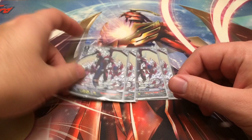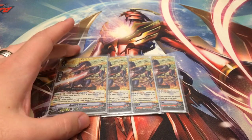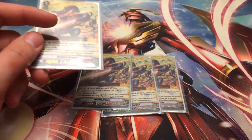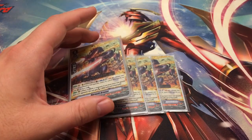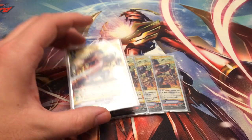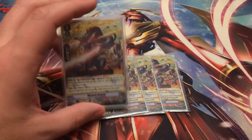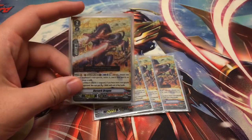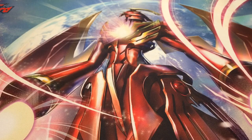For my grade two lineup, I'm playing four copies of Berserk. Obviously Berserk is there for his on-ride skill — retire something and draw a card. He does the same in the rear guard, just without the plusing. Most importantly, besides the retire, he's a 13k attacker which helps hit those magic numbers.